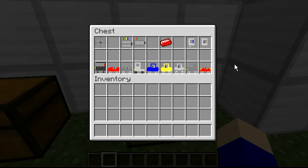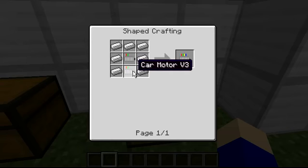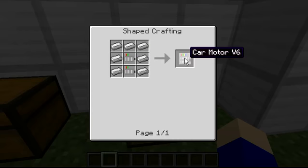To make the more powerful one, the Car Motor V6, you'll need iron all around — like an iron pants shape — but you're going to need two Car Motor V3s in the middle and on the middle of the bottom, and that'll make you one Car Motor V6.